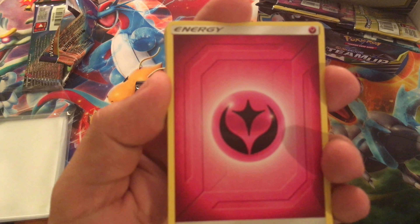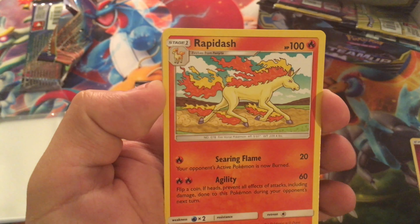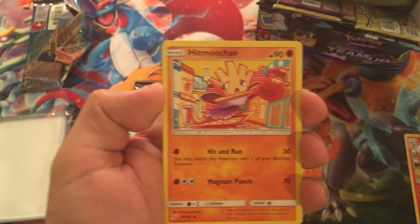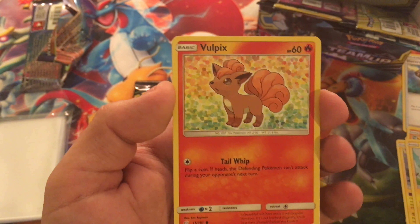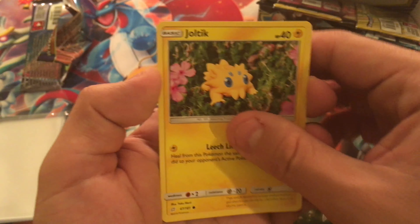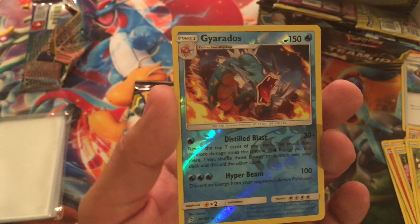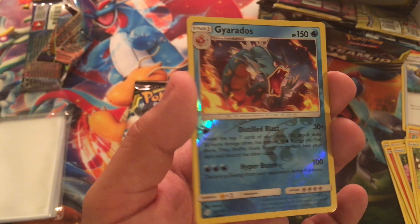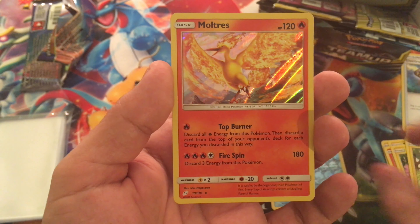She says Electric — she's wrong, it's Fairy! All right, so we got Rapidash, Electrocharger, Hitmonchan, Emolga, Marill, Vulpix, Joltik, Blitzle. Oh nice, we got ourselves a reverse holo Gyarados, and that is a rare! And a Moltres holo!